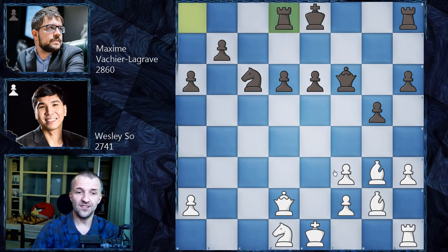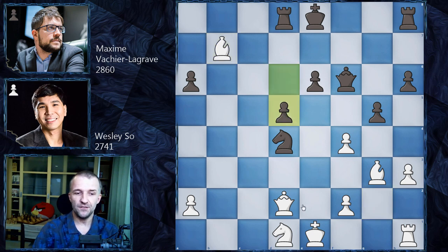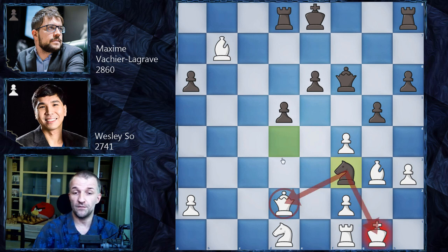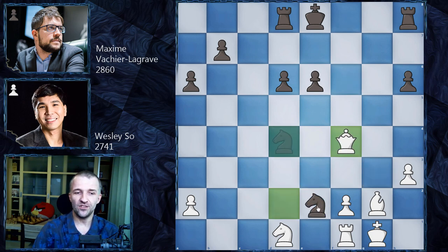After Qf6 attacking f3, Bg2 is pretty natural and white can castle immediately. We have Rd8, and castling was possible, but Wesley So wanted to be more active and played f4. Then Nd4 — pretty crazy stuff because this pawn is unprotected, and after d5 castling is no longer possible. The king would have to stay on e1, or play Kf1 or g2, because if castling happens then Nf3 wins the queen with a beautiful fork.